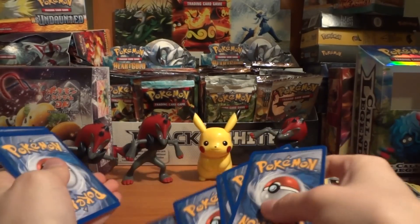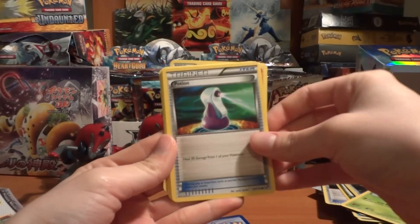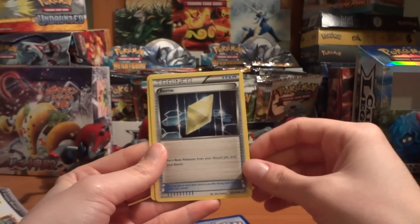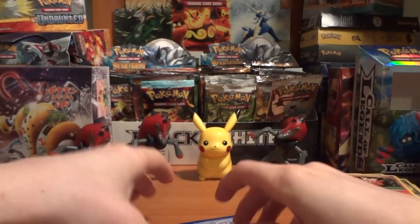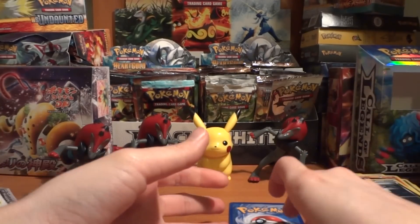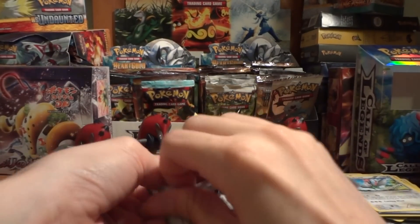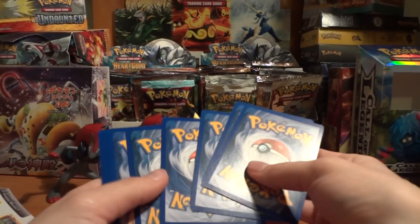Opening the second pack: Snivy, Potion, Darumaka, Patrat, Klink, Klang — that Klink and Klang would have been appropriate in the last pack with the Klang. Revive, and a different Darumaka. My reverse is a Pokeball. And my rare is an Unfezant. So nothing really terribly useful so far, at least nothing in any of the decks that I run, so let's hopefully get something really good in this last one.